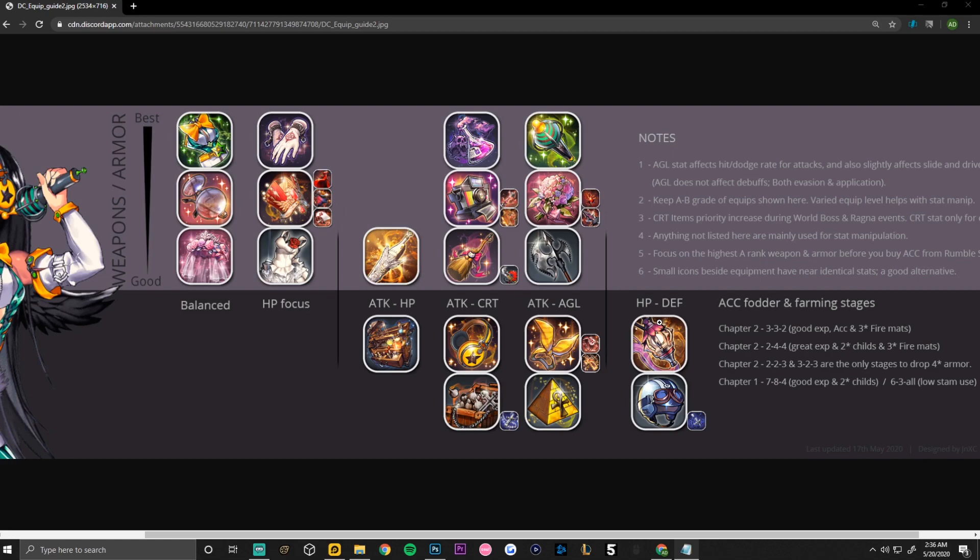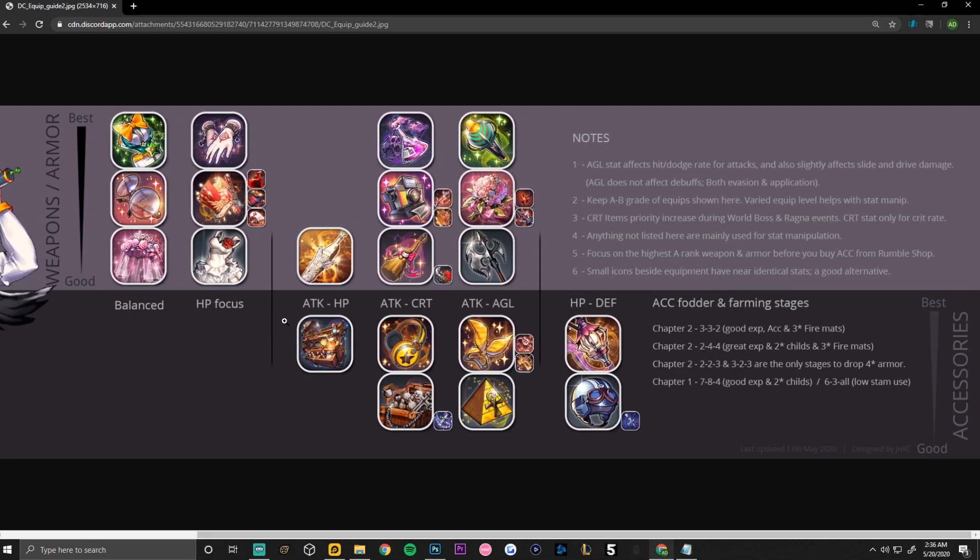The last category is HP and Defense, featuring the Knight's Ornament at top, followed by the Motorcycle Helmet and the Rosary of Skulls, which is equal to the Motorcycle Helmet. So these are the best to average equipment in the game. If you have any of these at A grade and can afford to upgrade them, I would definitely do so and keep them on your child for Devil Rumble, Ragnabrake, and World Boss, since equipment matters a lot.